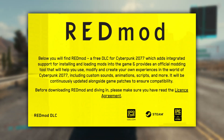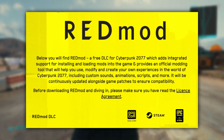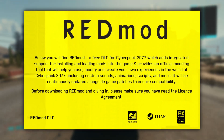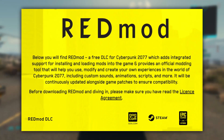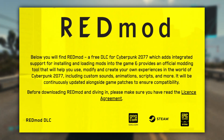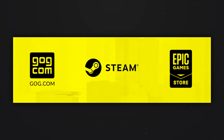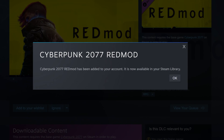Third up on this list is not necessarily a mod — that being Red Mod, which is actually a free DLC for Cyberpunk 2077. It's officially by CD Projekt Red, and it essentially adds integrated support for both installing and loading mods into the game. It's just an alternative way of loading mods and unlocks a few new possibilities for mod authors, such as custom sounds, animations, scripts, and more. This is available on GOG, Steam, and the Epic Games Store as an official DLC. On the Epic Games Store it comes installed by default, but on both GOG and Steam you'll have to install it separately as a DLC, so just keep that in mind.